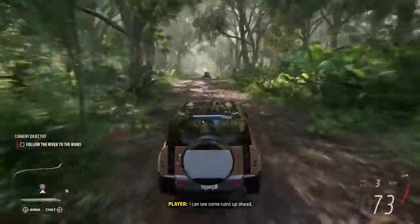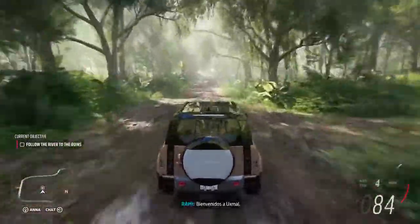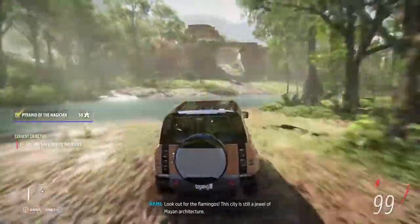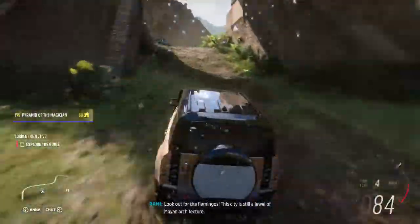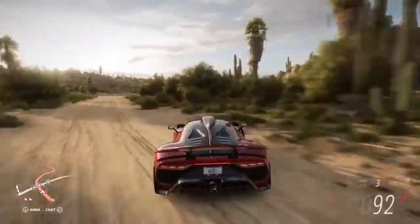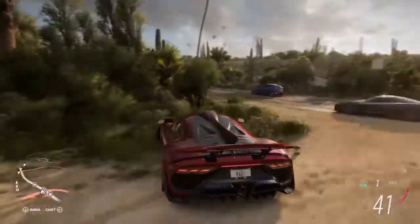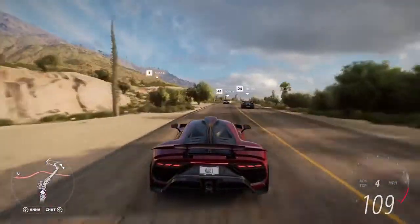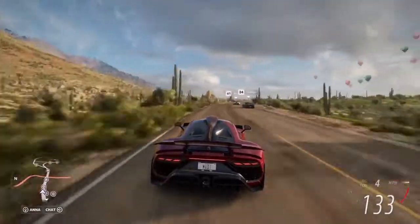I can see some ruins up ahead. Look out for the flamingos — this city is still a jewel of Mayan architecture. This is in-game: Maddie is behind the wheel of the AMG Project One Forza Edition in Mexico's lush living desert, the perfect place to meet up with friends and head out for a drive.